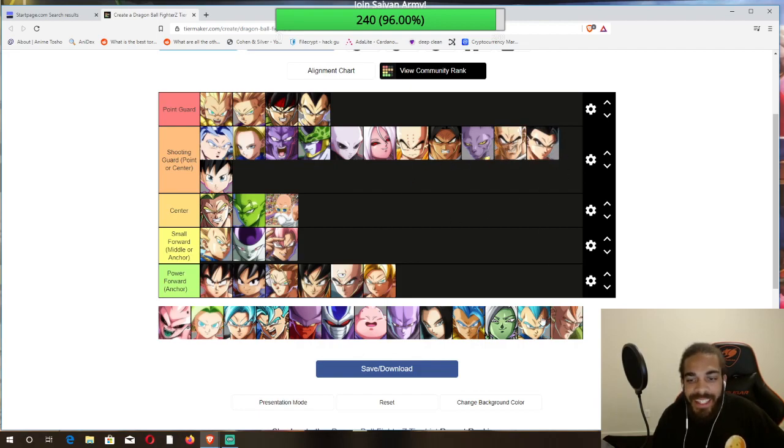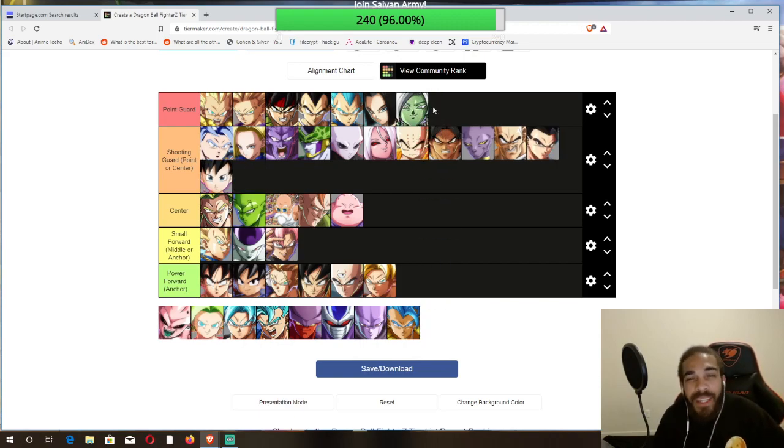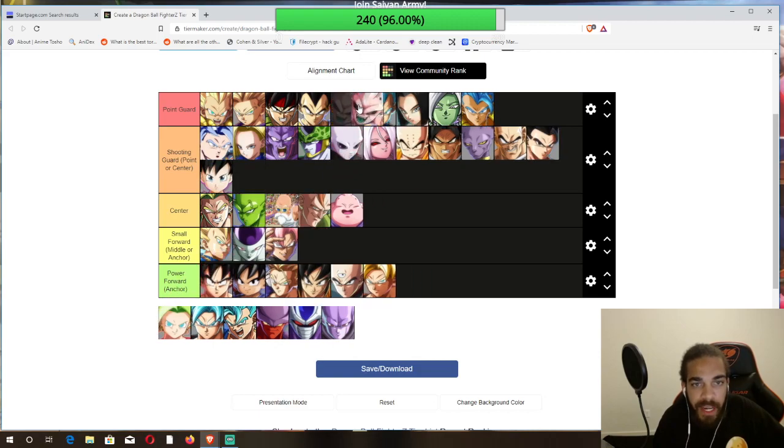Gohan's still got combo potential out of this world but I just don't see it. Blue Vegeta — one of the best point guards in the game now, that screen control is ridiculous. Majin Buu is probably your worst center, but I feel like he's best at center because he can be a shooting guard or point. Android 17 and Zamasu are points in my opinion — they're not the best points and they can totally be centers, but they really need as much assist as possible, like Napa. Gogeta is definitely a point.